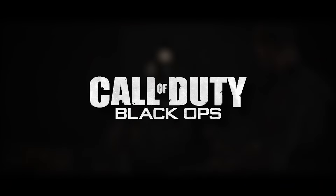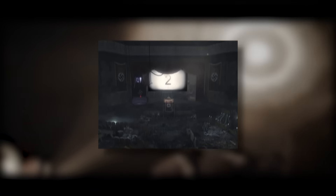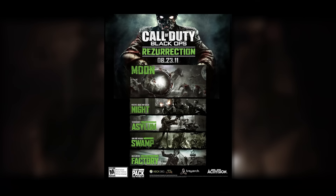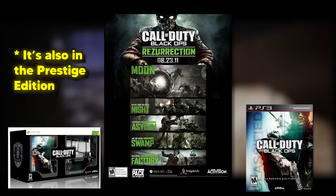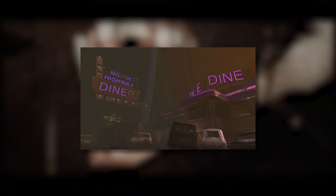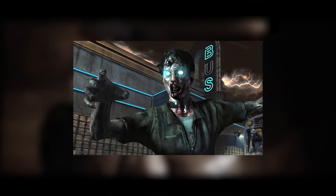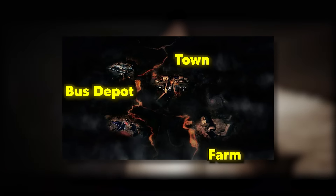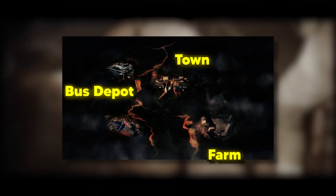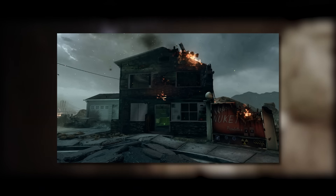Black Ops 1 saw two round-based maps on launch, Kino der Toten and Five, but also had Dead Ops Arcade. They also brought back all of the World at War maps remastered with the hardened edition, although they eventually returned in the Resurrection DLC alongside Moon as DLC 4. Black Ops 2 saw Transit as the main round-based map, and Green Run was split into sections — Farm, Town, and Bus Depot — as smaller round-based maps, plus a bonus map, Nuketown, if you bought the Season Pass.